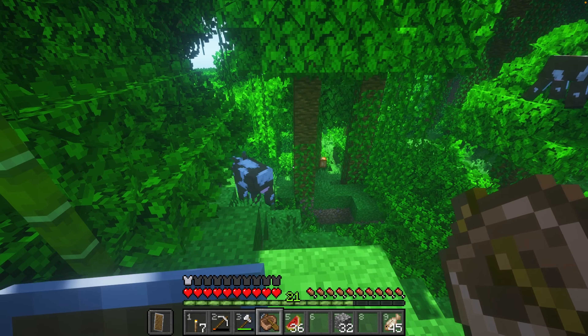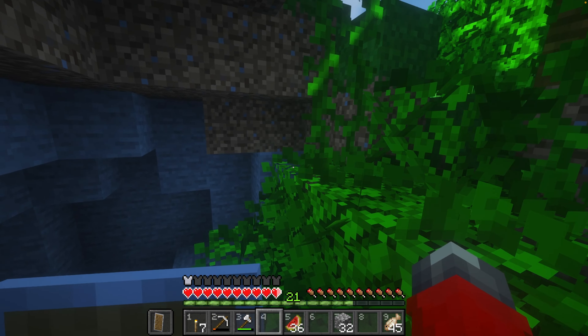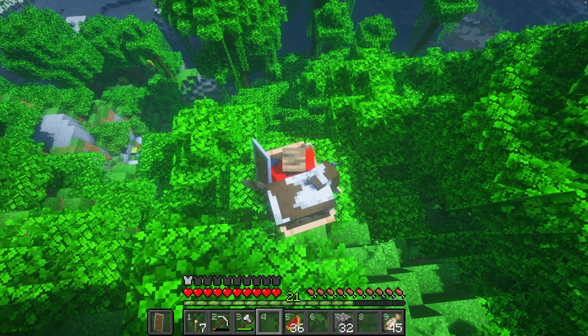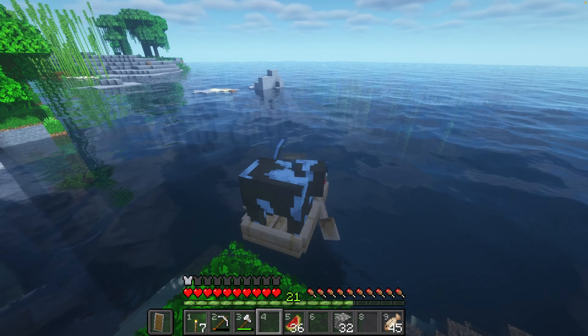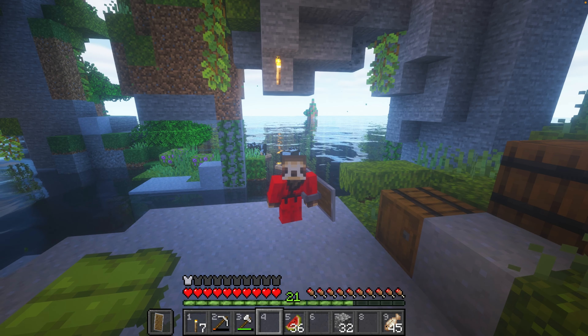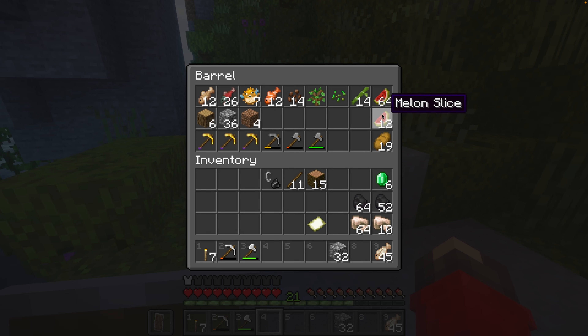There we go. Let's see if I can get out of here — oh, I'm falling in a cave! Fine, we can go right through here. Oh yeah, there we go! Nice to have a couple of cows over here. I wasn't expecting that, but we did pretty well searching for iron — we got a stack plus 10, so 74 iron. We can smelt those down. Almost got two stacks of coal, so that's good.